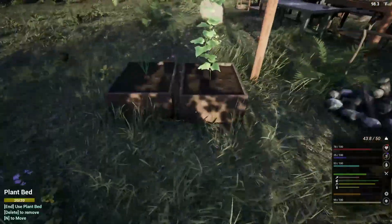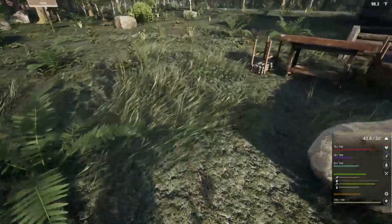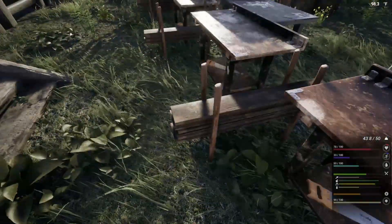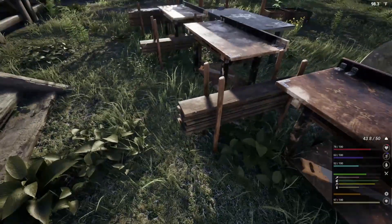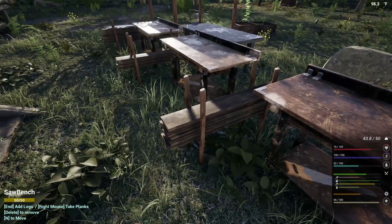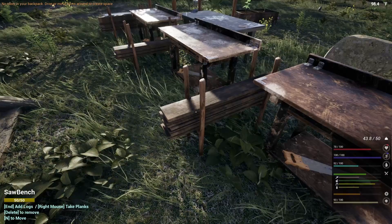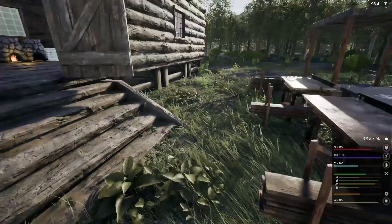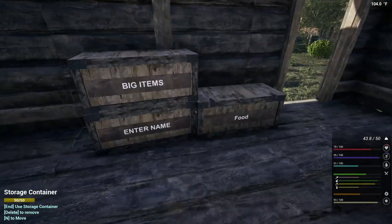It looks like our plants are growing good now. We've got that going. The only thing we need is some planks. I can never get these — I hover the mouse thing right on it. I guess I'm out of room. All right, we're going to have to build more storage.